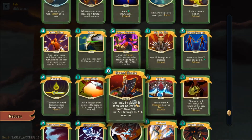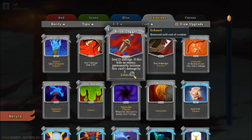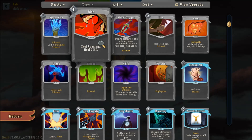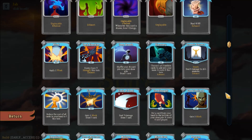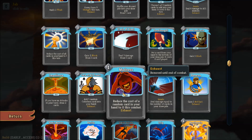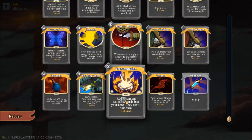We've looked at all the cards. Now we'll turn to some relics and colorless cards. Colorless cards are more specific in their use but they can supplement a deck very well. Apparition comes from a specific event. Bandage Up is really great as it's a way for the Silent to heal, which she doesn't otherwise have. The colorless cards are more for advanced strategies and not so much a beginner's guide.